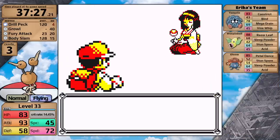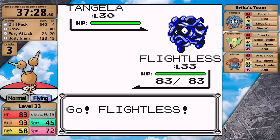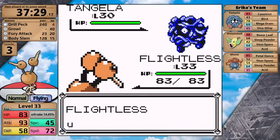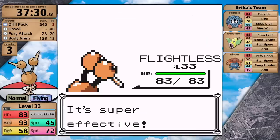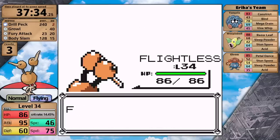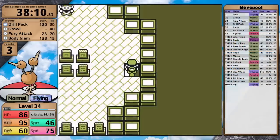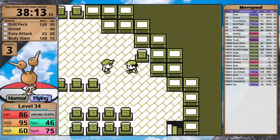With all the trainers out of the way, it's time to take on Erika, and I expect this fight to be very easy. She starts with Tangela, I go for Drill Peck — I only have 4 PP left so I'm hoping to one-hit everything. The Tangela goes down with one hit that wasn't a crit, which means Weepinbell and Gloom are also going to be one-hits because they have much less defense. That was definitely the easiest Gym Leader yet.